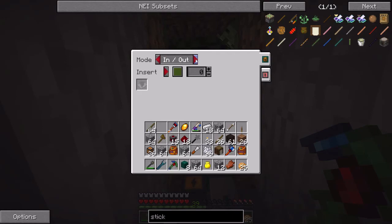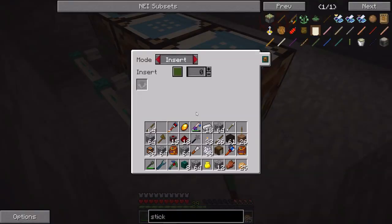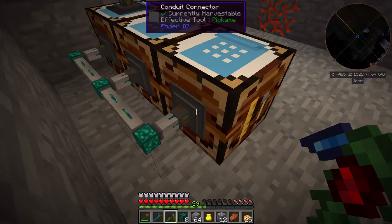So this needs to be in-out, insert on green, and the product goes on the brown channel. If I do that it should automatically put the axe in there. I need to check whether I can insert from the bottom.